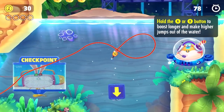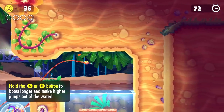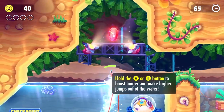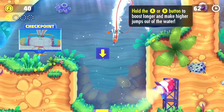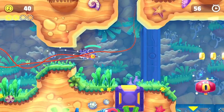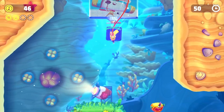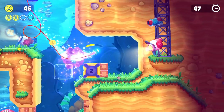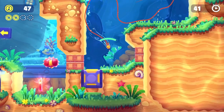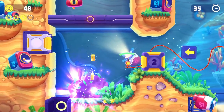Hold the A or B button to boost longer and make higher jumps out of the water. What's that big red coin up there? We're about to find out. So it looks like on the top left there's four of those in total to collect. I missed a couple of coins but I think that's alright. I can hit this a certain number of times. Oh, so when your spikes are gone, I can slam through you. This is a lot of fun so far, I'm getting the idea.